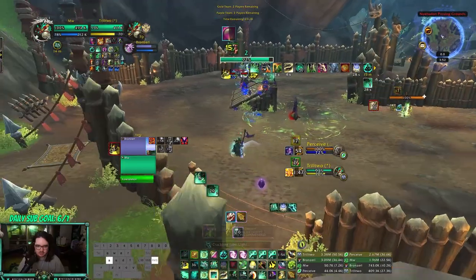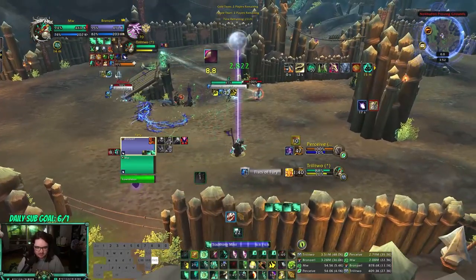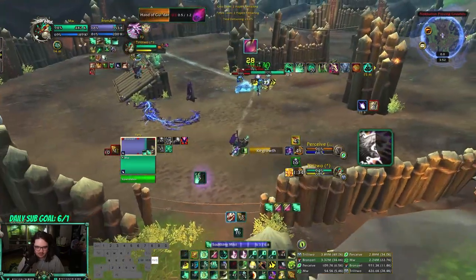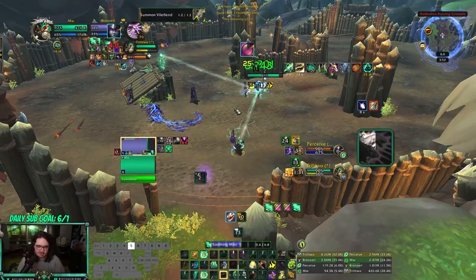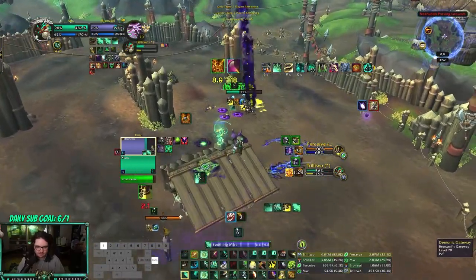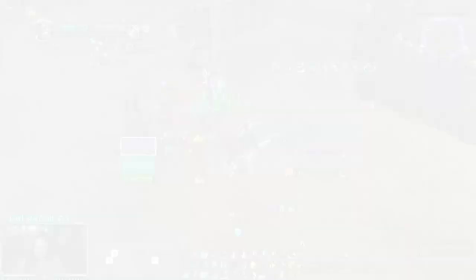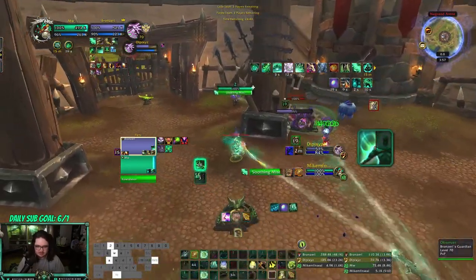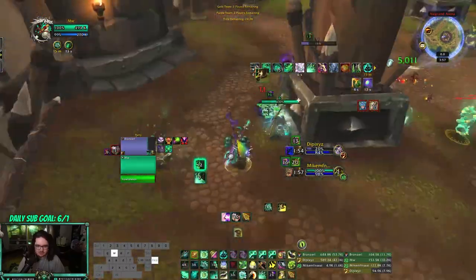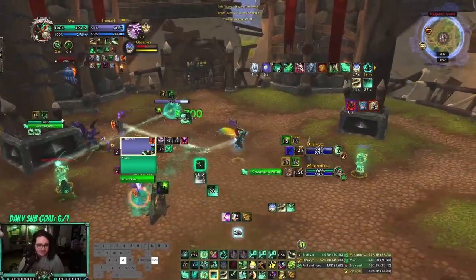Knock on that — sweep one more. Might get incap soon. Zen Sphere back up on the dispel. It seems like people aren't dispelling Zen Sphere — or maybe they don't know about it, I don't know which. Sweep this. Incap off. Todd showed up — nice. I know it's not a popular opinion but incap this. Sweep. Todd, Todd — trick of Todd. Todd didn't want to come to work today, I guess.